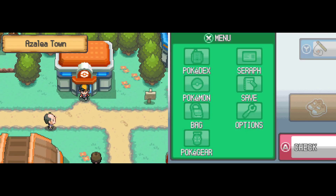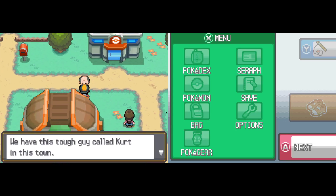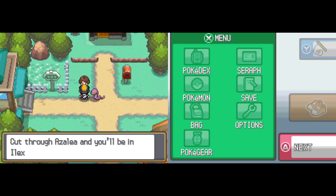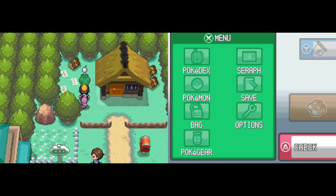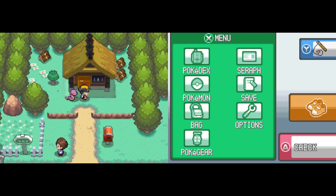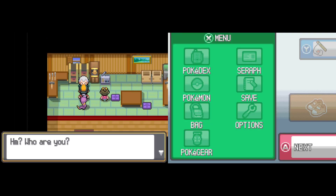Other weather types: there's sun and there's rain, and there's also Sandstorm, which is whipped up by the move called Sandstorm — imagine that. This direction is Ilex Forest, but we're not ready to go that way yet; we've got a lot to do in Azalea Town. We'll grab this White Apricorn. This is Kurt's house — Kurt is an interesting fellow who actually turns Apricorns into Pokeballs.